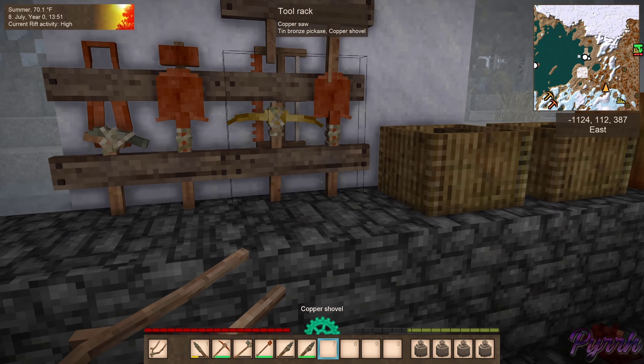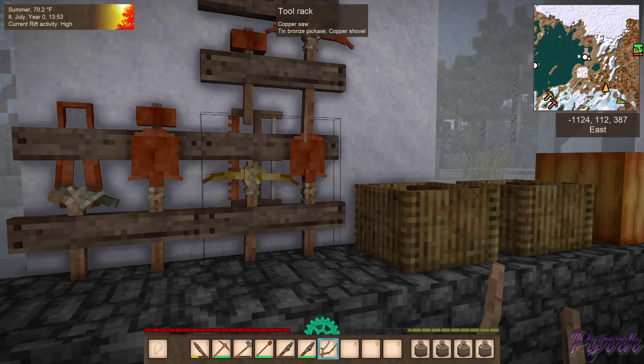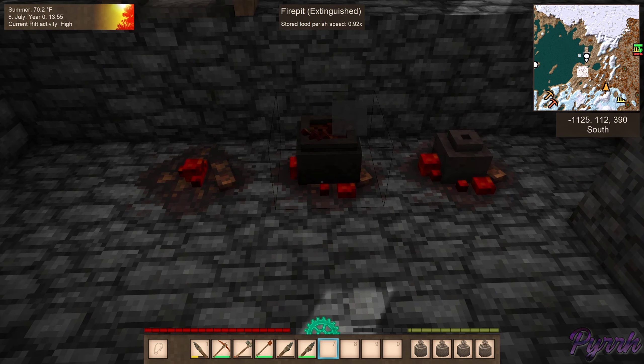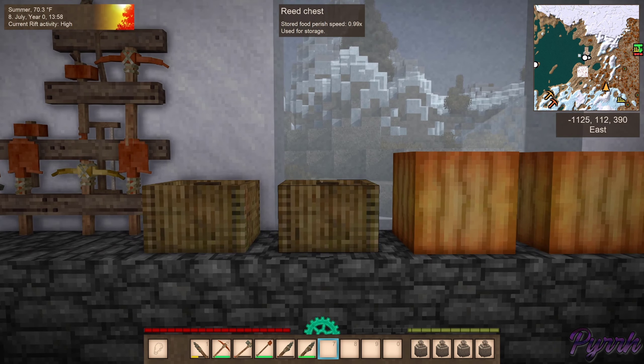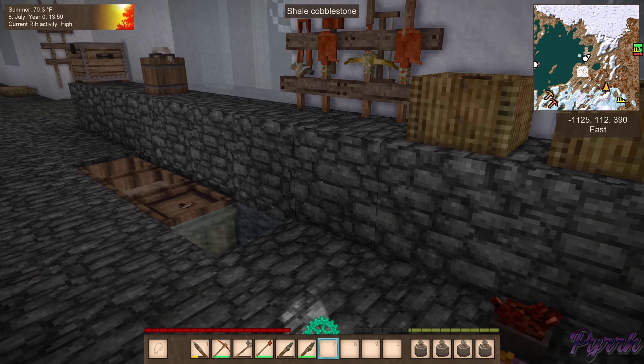We don't actually need them right now. I just realized I have a copper shovel on me, but we are going to need them very shortly because we are getting ready to do that drifter trap. Pair speed point nine — okay, that's because it's warm outside today, which is kind of a bummer.